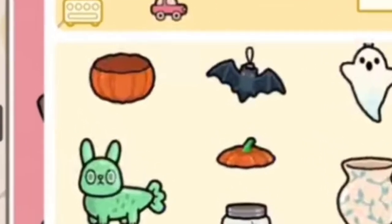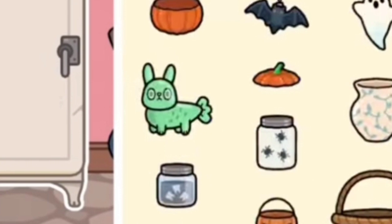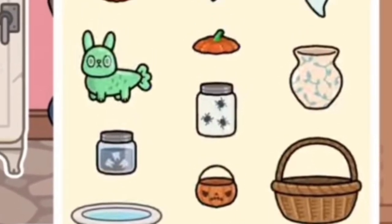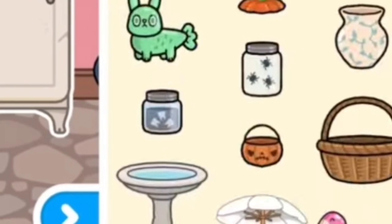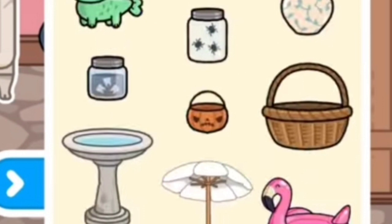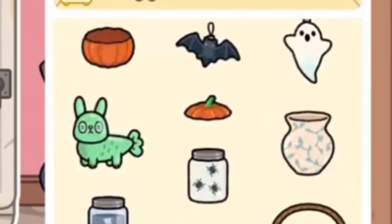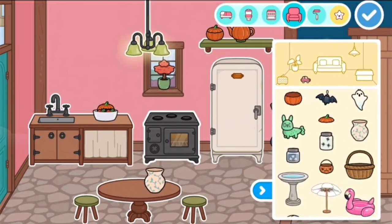And new hanging items: a ghost thingy, a green figurine, bottles with spiders, bottles with teeth, a mini pumpkin basket, and a new vase — an aesthetic spooky vase. Let's proceed to the next picture.